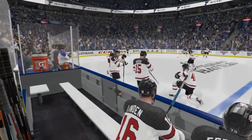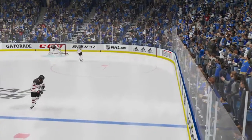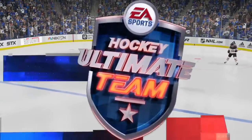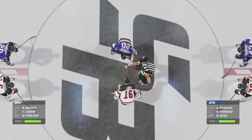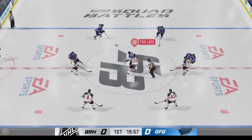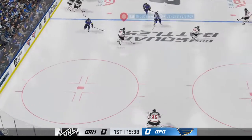Everybody ready to go. The sticks are taped, the skates are sharpened. James Cebulski, Ray Ferraro ready to bring you all of this exciting Hockey Ultimate Team matchup. And we are about set to drop the puck on this one. The hype for this one has been off the hook. Puck is dropped. Let's see if this one actually lives up to it.